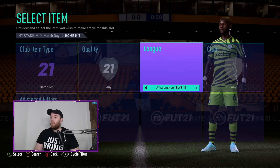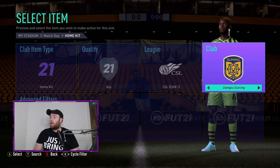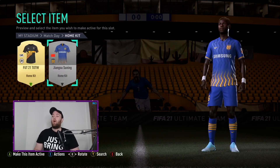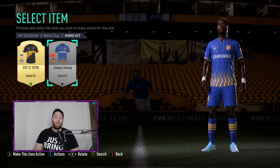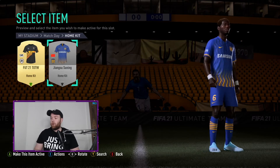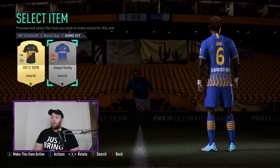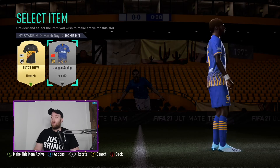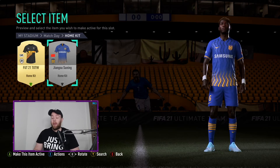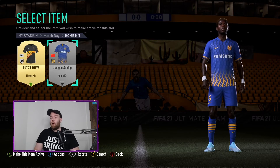At number 8 we're off to China and we're going to Jiangsu Suning — the home kit. A Nike version, and that pattern is absolutely delightful as it goes from blue into the orange, with orange and blue socks. I really like how it looks on the back as well. It's very very good. When I eventually start playing Pro Clubs on this game, that's the template I'm going to start off with for kits.